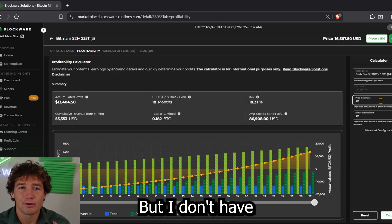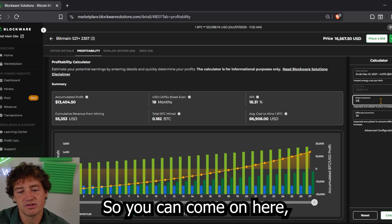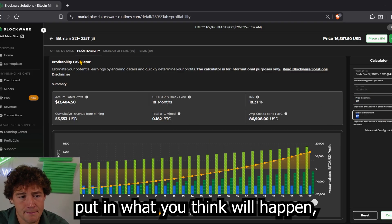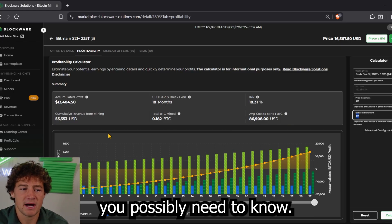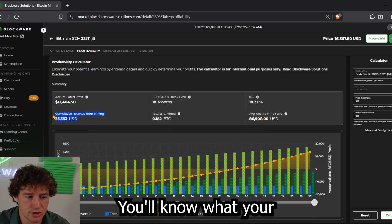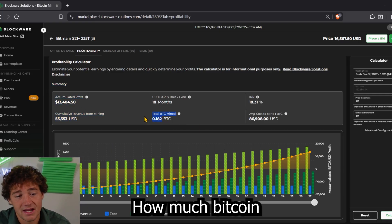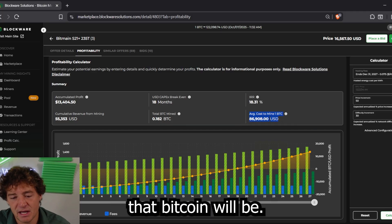I don't have the same market outlook as you, and you don't have the same market outlook as your friend. So you can come to the profitability calculator, put in what you think will happen, find the miner you're interested in, and click calculate. You'll know everything you need to know: your expected revenue over the period, your net profit, how much Bitcoin you're actually going to mine, and what your cost to mine that Bitcoin will be.